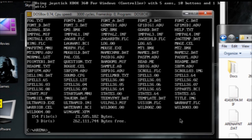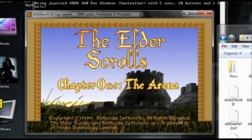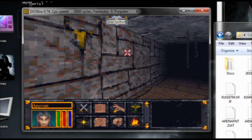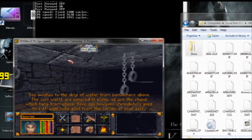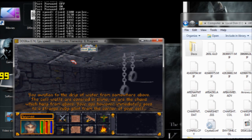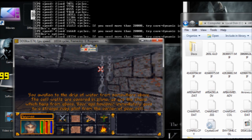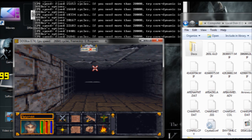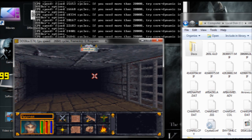Then just type "arena" and the game should start. The menus and character creation screen should seem fine, but once you get in-game and try to move around, you'll notice that the game is too slow and unplayable. This is because the default cycle settings are too low. You can raise the cycles with Ctrl+F12 and lower them with Ctrl+F11. Raise the cycles to around 20,000 by pushing Ctrl+F12 a few times. Now, this is the way a lot of people say to run the game, but I like to do it a different way.